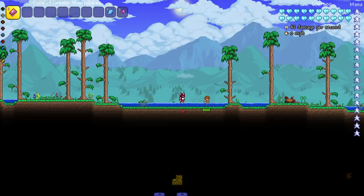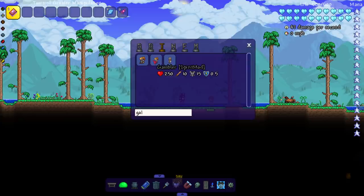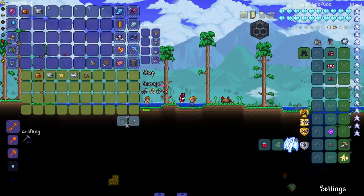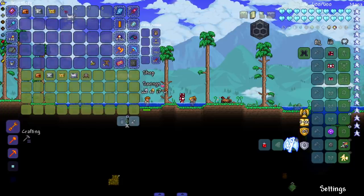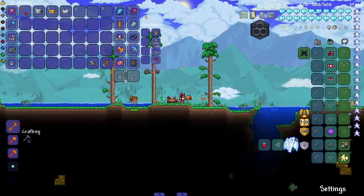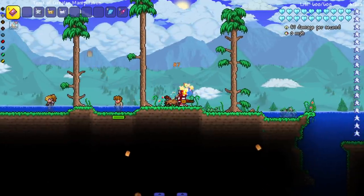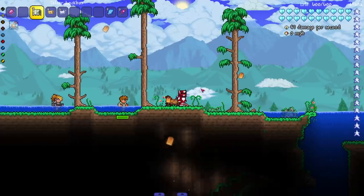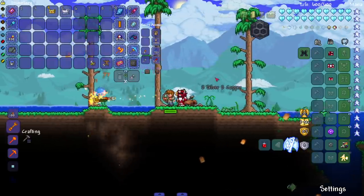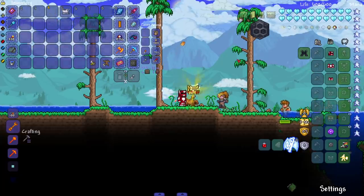Next up is the Gambler NPC overhaul. The NPC is named Yamiko — cool name. You buy chests and gamble to open them for goodies. The copper chest has a great little opening animation — they didn't have to add that, but they went the extra step to make it feel special.